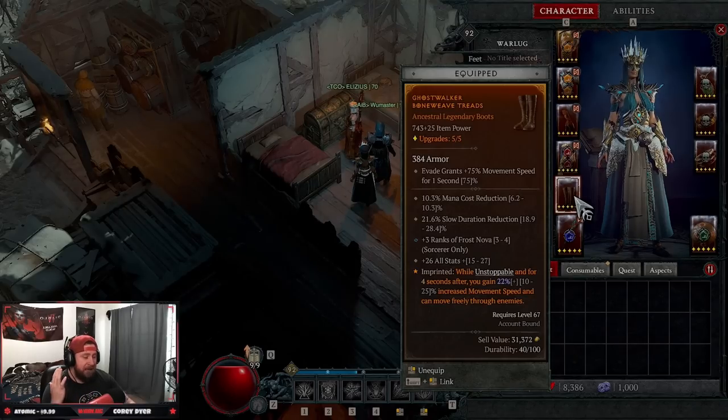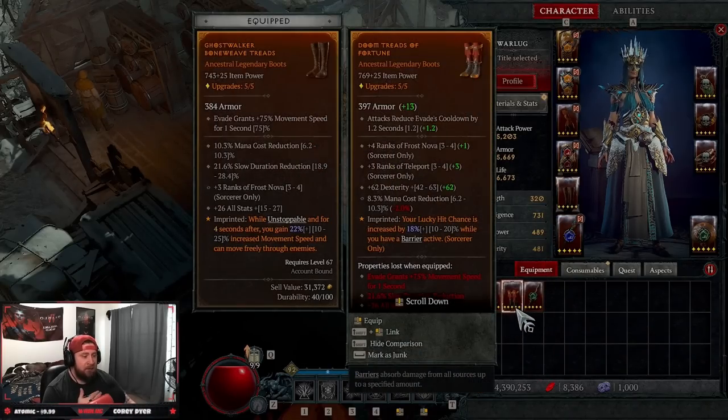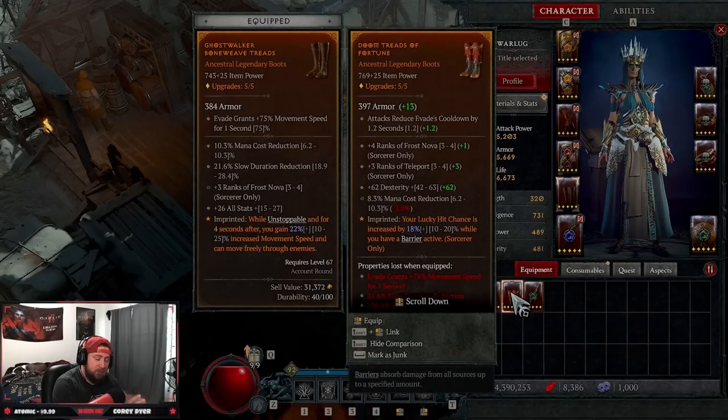Ice Armor makes us Unstoppable, Flame Shield makes us Unstoppable, and Teleport makes us Unstoppable — giving us huge movement speed to clear dungeons really fast. The four ranks to Frost Nova on these boots is awesome, and the three ranks to Teleport is even better. If you can get boots that give ranks to Frost Nova, Teleport, and another defensive skill or mana reduction, plus resource regen and intelligence instead of dexterity, those would be almost best-in-slot.